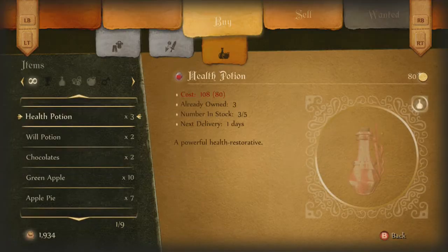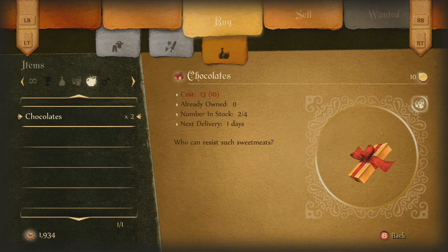Hey guys, today we have an achievement in Fable Anniversary called The Drinking Game for 10 Gamerscore, which reads: Drink until you vomit, or Help a friendly villager get drunk.